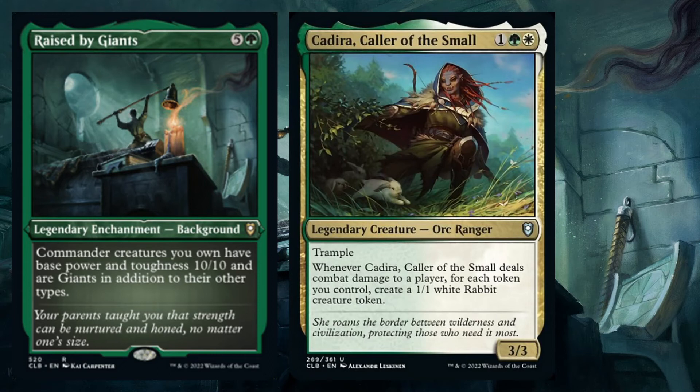When Kadira deals damage, for each token you control you create a 1/1 white rabbit creature token. It starts out being pretty hard to get in with Kadira, but when you have this 6-mana enchantment out, it will be a bit easier.